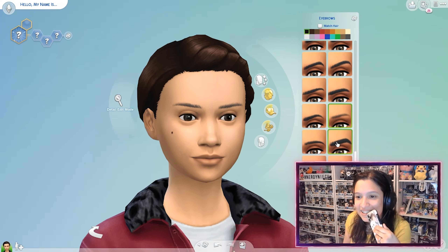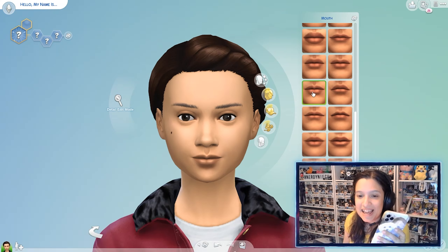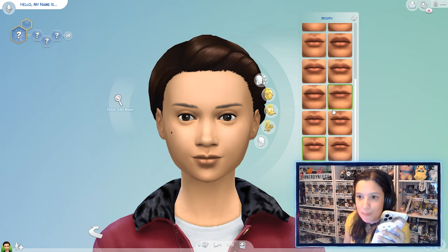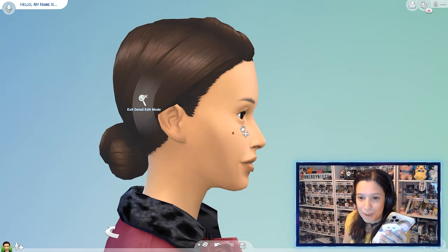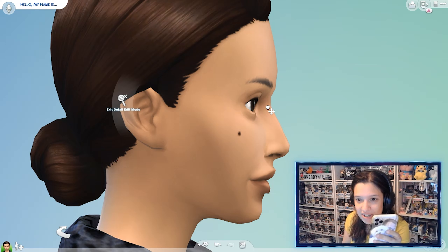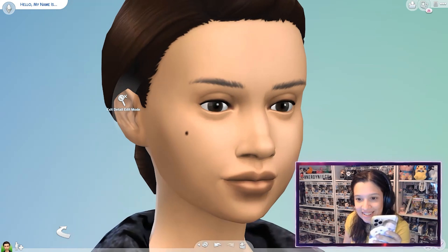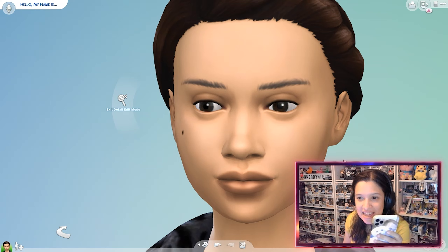This is so hard. You know what, we'll just do that — I have really thin eyebrows. Lips — I've got very, I don't know if they're big. Yeah, that's kind of me. Nose — let's go to the side. I realized I have a slight little bump right here. I've never broken my nose that I know of, but yeah, I have a slight little bump. My nose is a bit out.